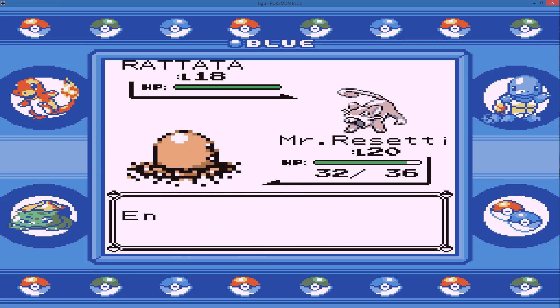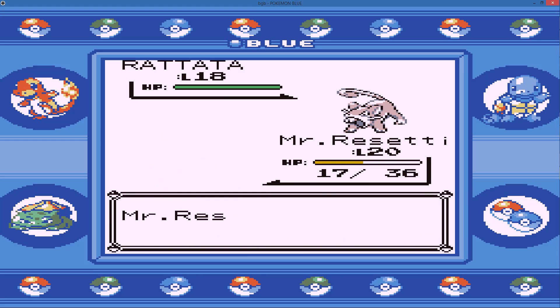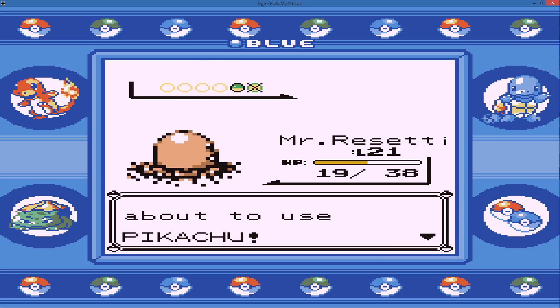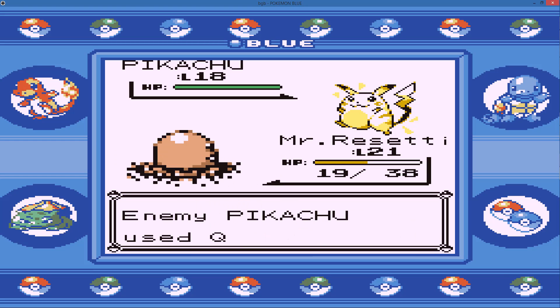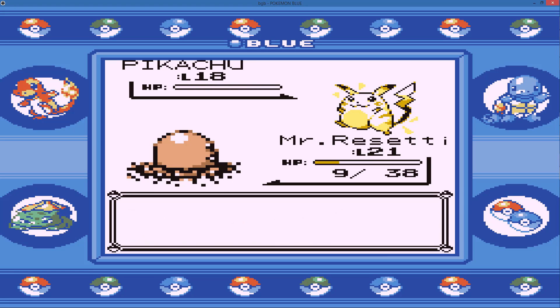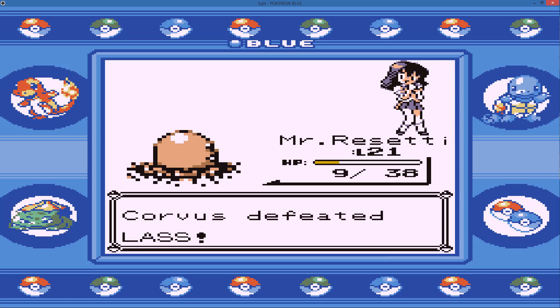A Ratata — it outspeeds because it went for Quick Attack. Hopefully it goes for it again; it didn't, so I could be in trouble if I don't crit. Mr. Diglett, you don't have to get a critical hit on every single attack. He uses a Pikachu — we should outspeed it, it uses Quick Attack and does 10 damage, then uses Quick Attack again. We've got another critical hit — Mr. Diglett gets a crit every time he uses Dig.